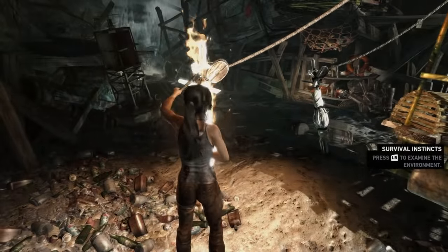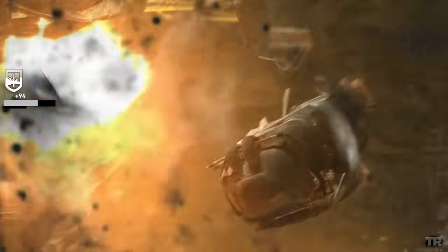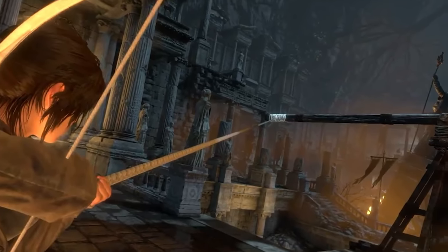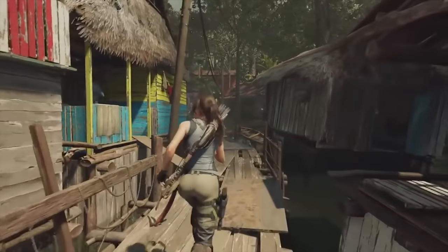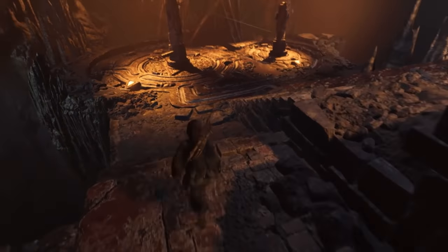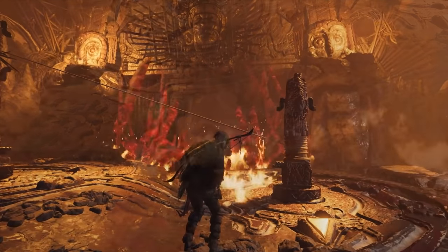It starts simple enough when you're burning ropes in the first game before blowing up an entire enemy base using fire arrows on methane gas vents. The second game has an entire underground section filled with Greek fire barrels that you can use to solve puzzles. Even in the third game, where Lara is a little less of a fire bug, there's still a cool puzzle where you fill a basin with oil and set it on fire.